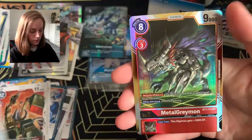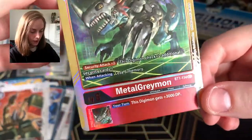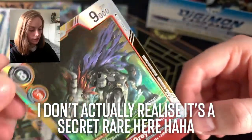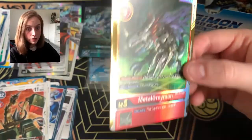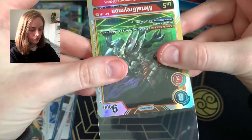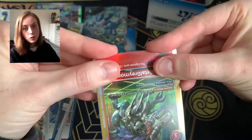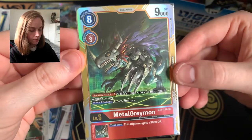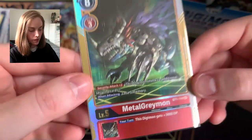Matt and MetalGreymon — nice! One of my favourite boys. I do like how this has Security Attack plus two — it's a very good card. It's only got nine DP, but red is all about making your Digimon stronger and aggressive. I'm definitely going to have one of these in my deck — I only have one, so now I have two I can. He does lose five memory if you attack with him, so you've got to make his attack count — hit hard.